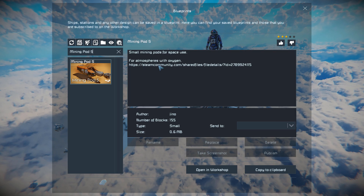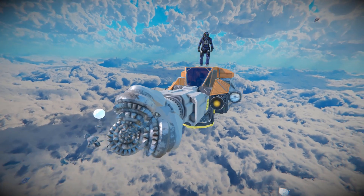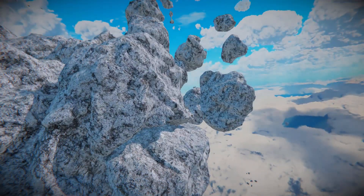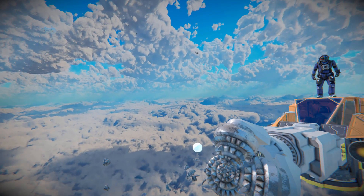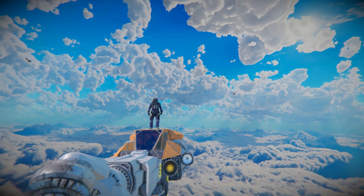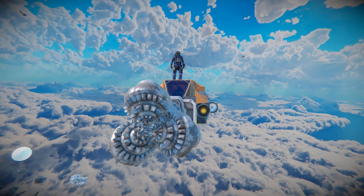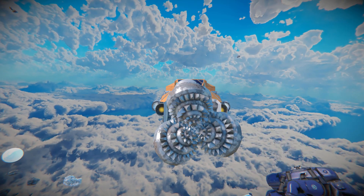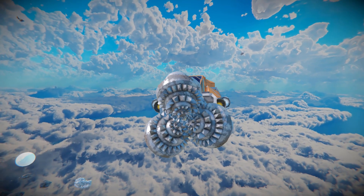There's a link to the alternative one on the workshop. Giving this a thumbs up, moving around towards the very front for a look around the outside before we test it against a nearby asteroid. If you're interested in the skybox, the link is in the description below — it's a lovely one with clouds, though it looks better on a planet than in space. Moving all the way over to the very front of the Mining Pod S now.